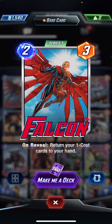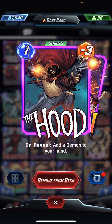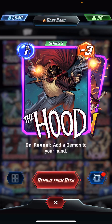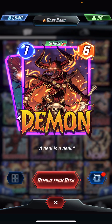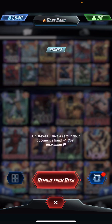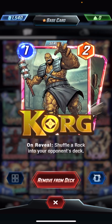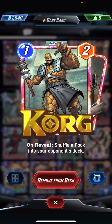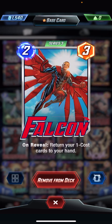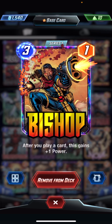So what we're gonna do is make a custom deck. Let's take a look and see what we got. We have Hood which is on reveal — add a demon to your hand. I think Falcon would probably go really well with my discard deck, come to think about it. Korg — shuffle a rock into your opponent's deck. Angela could make sense but she's a two cost, not a one cost.